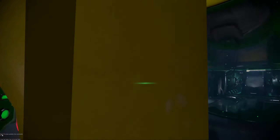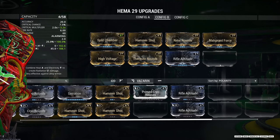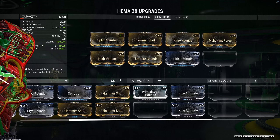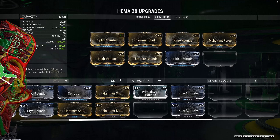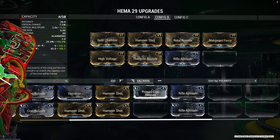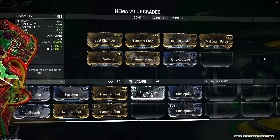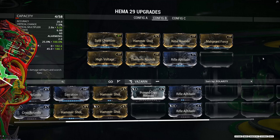Remember what I mentioned earlier about that 100% status? These are going to be the mods that you will need: Split Chamber, Hammer Shot — which is a Nightmare mod — and the dual elemental plus status mods of Rime Rounds and Malignant Force, and also High Voltage and Thermite Rounds, and then Rifle Aptitude. All of these mods put together will add up to that 100% status, as you can see.